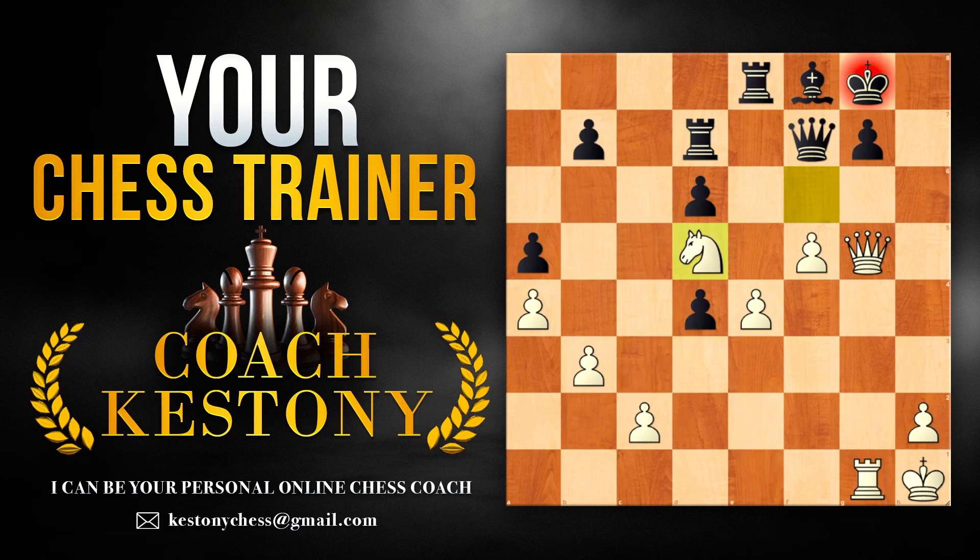After black took on d4, white played knight f6. And here unfortunately for black there is no king h8, because of queen h4 checkmate. So they have to give up the queen, and black resigns as they are completely lost.